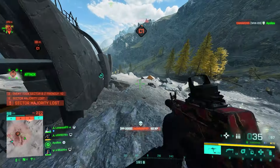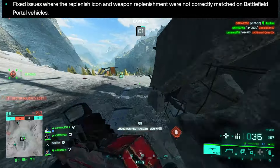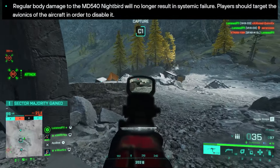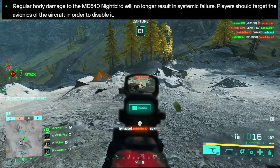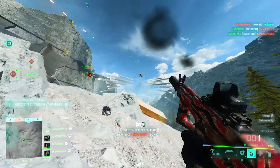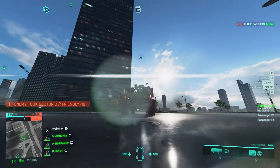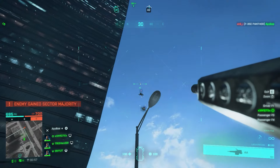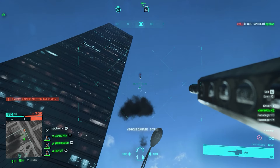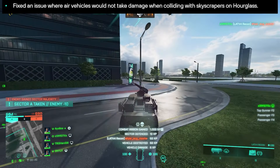The EMKB 90 Torque Canister Coax can no longer be reloaded manually, which is a minor balancing change. They've also fixed replenish icon mismatches on Battlefield Portal vehicles. Regular body damage to the Night Bird will no longer result in systemic failure — you'll need to hit specific parts instead, which is a balancing change making the Night Bird less vulnerable to general gunfire.